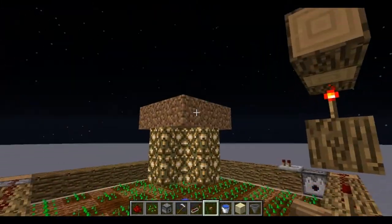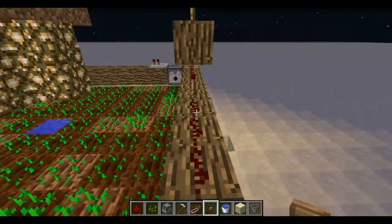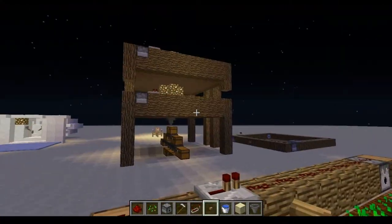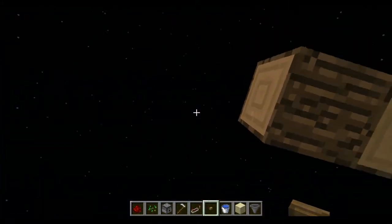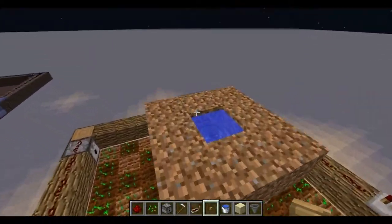One more thing — you can also use potatoes and carrots, you just can't do it with melons and pumpkins. So you can have wheat, carrot, and potato in whatever order you want across your levels.